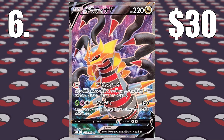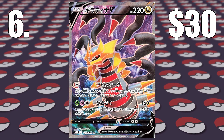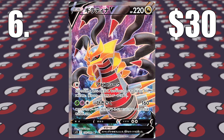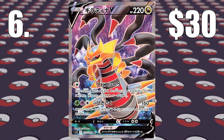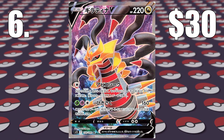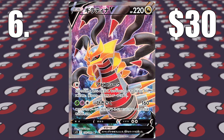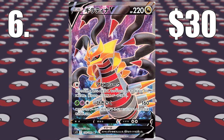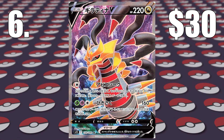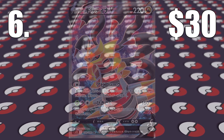Number 6 is another Giratina card — a Full Art. Most Full Arts are pretty boring with just a colourful background and a huge Pokemon, but Giratina's is pretty nice. It's got the darkness focused in the background and it pops quite nicely. $30 is what you'll be paying for this card.